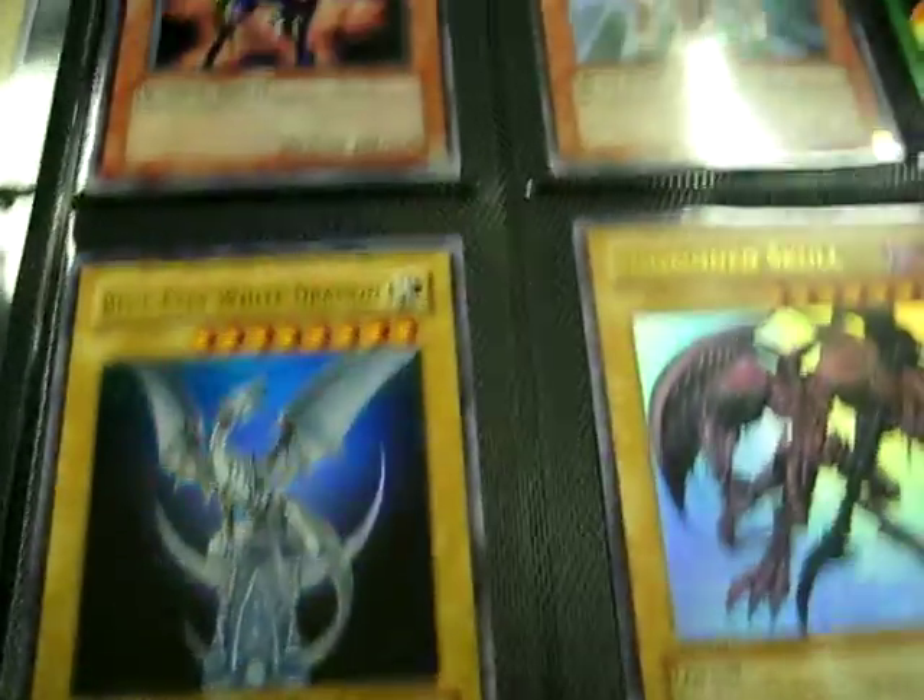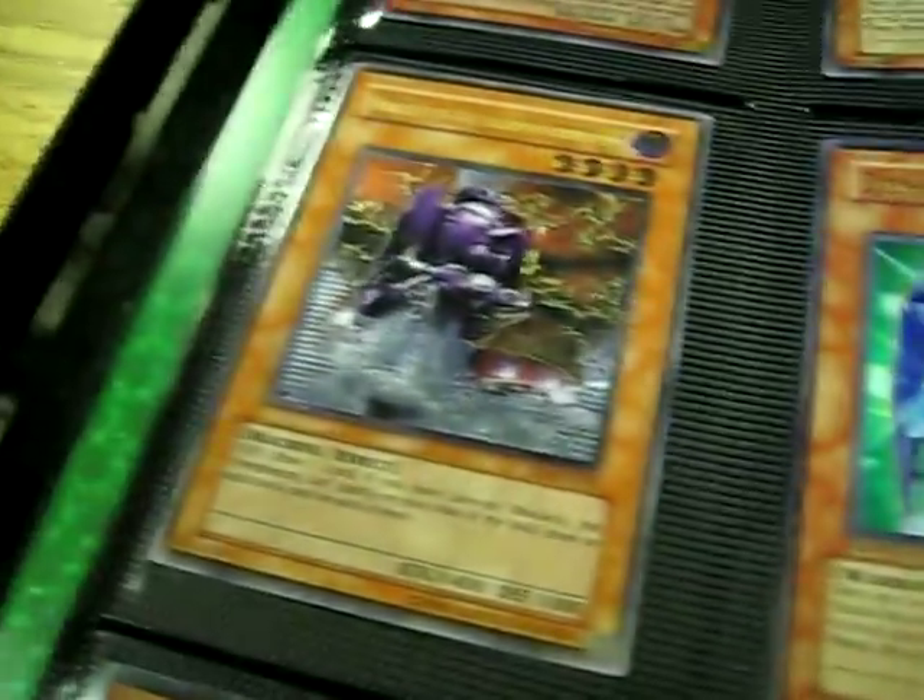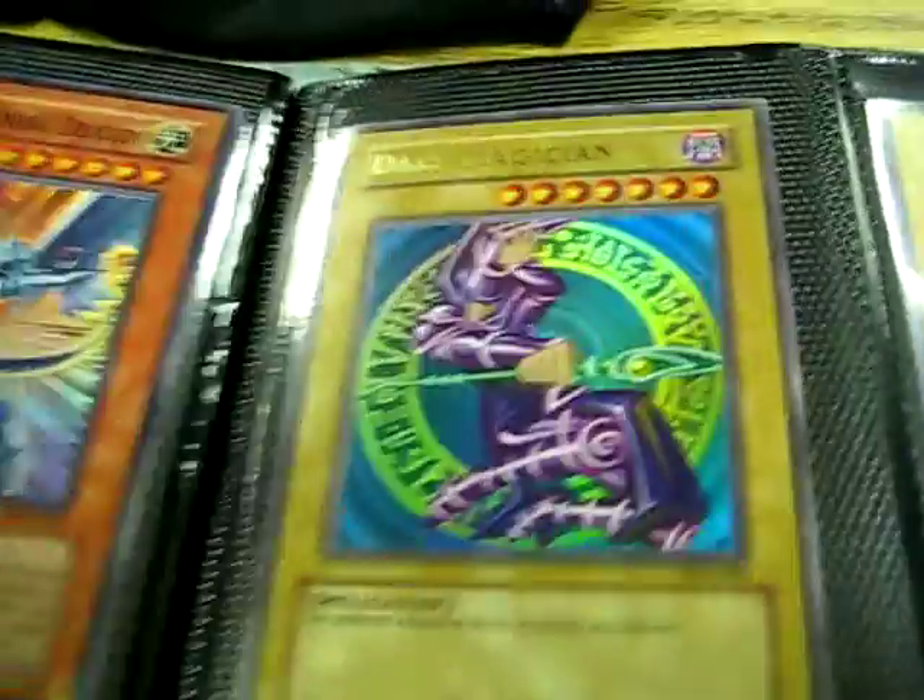If you see anything that you want and you're not sure what it is, you can ask me what it is and I'll tell you at that time. Ultimate Tekoichi and Ultimate Fusiliur. Secret Lily.